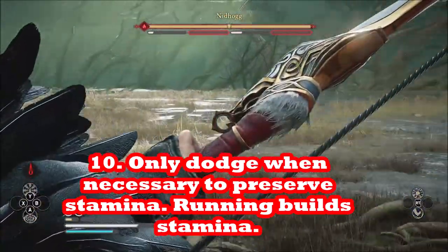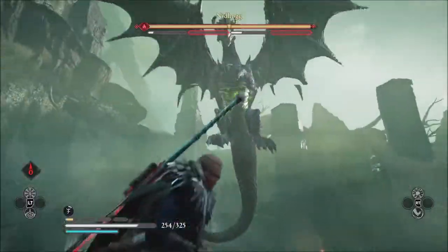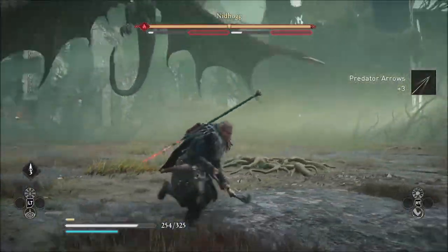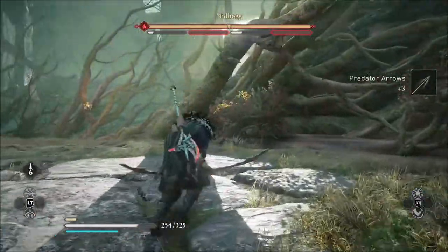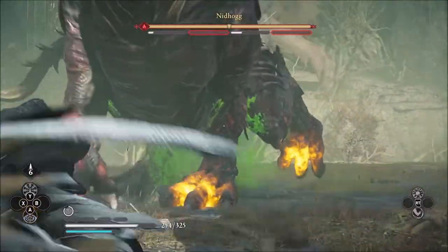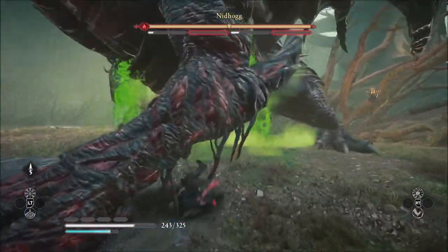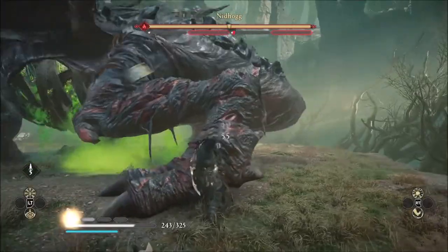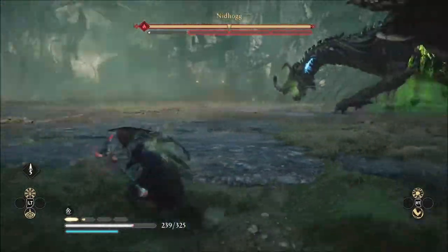This battle has several stages — roughly four main stages, though the later ones have sub-sections. In the first stage, when he flies around there's not much you can do; it's probably not worth using Focus of the Nornir since he's far away. Just run around, regain your stamina, and wait until he lands so you can target a foot. That third foot is now destroyed — we've got three feet taken out, so now we just run away and wait for the next stage.